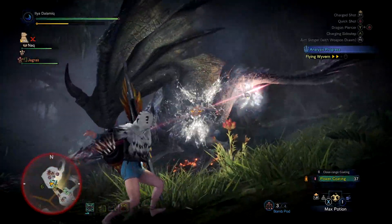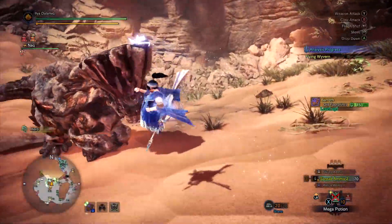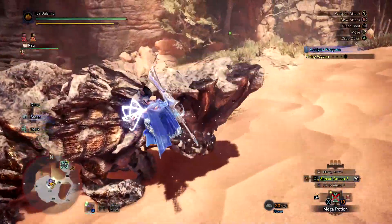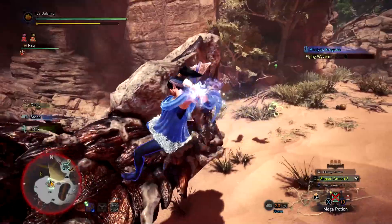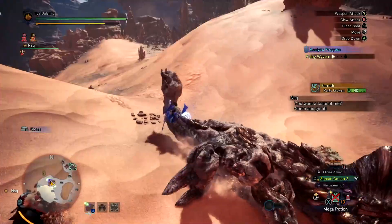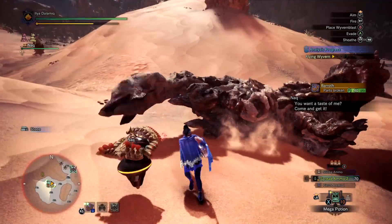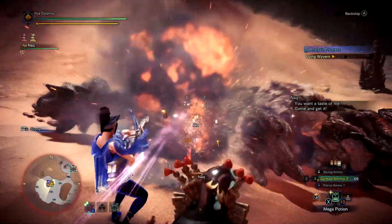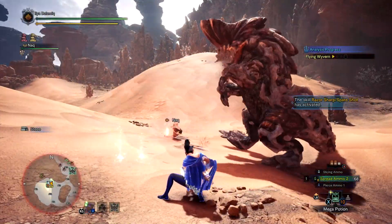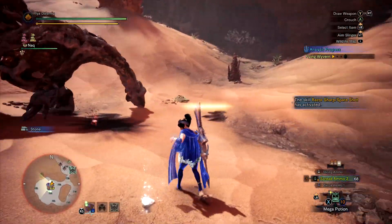The light bow gun has some decent damage options — in the gameplay shown I'm using a rapid fire Spread 2 build, which does pretty decent damage. But for the most part light bow gun is more focused around a supportive playstyle. The heavy bow gun is much slower and less mobile, but it packs a punch. Since I'm used to playing bow, the light bow gun fits my more mobile playstyle.